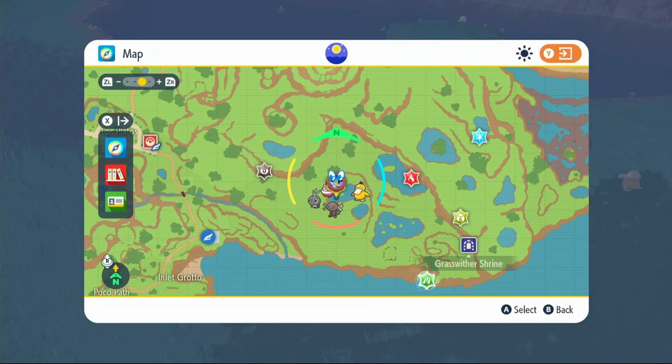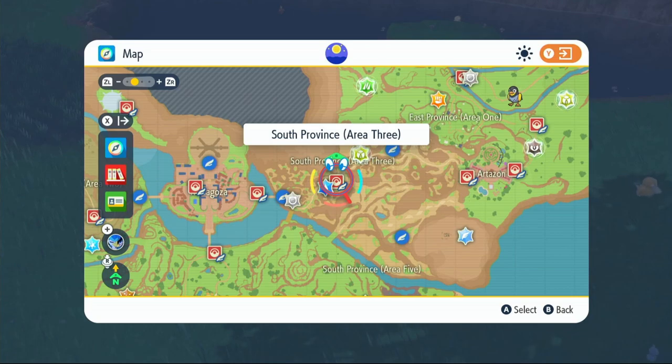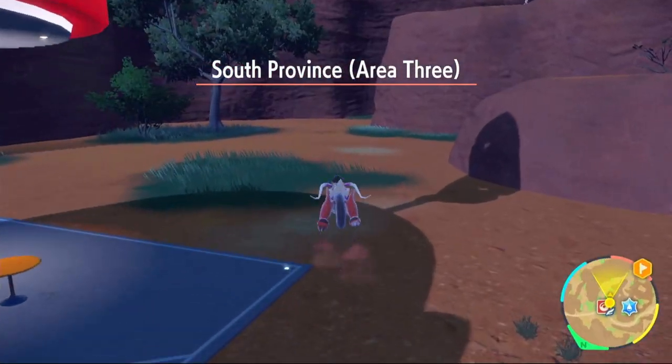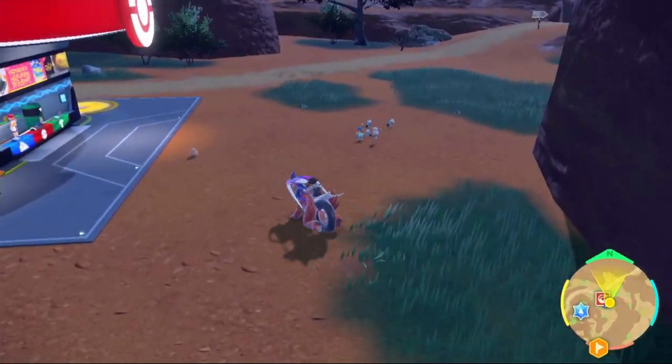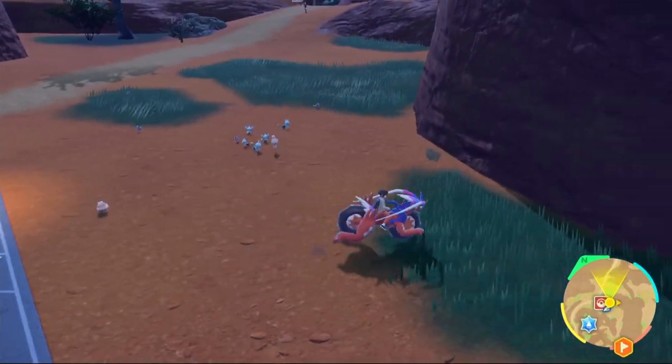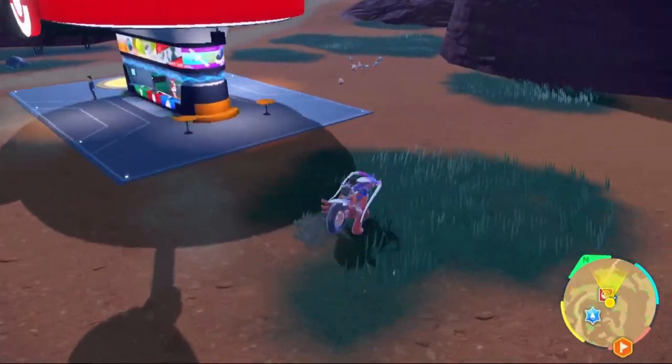For Attack EV training, fly over to South Province Area 3. In that area, use an Electric-type Encounter Power level 2 sandwich — this will cause a ton of Shinx to spawn. Take out 28 of those, and if you also see any Yungoos or Growlithe, take those out too as they also give Attack EVs.